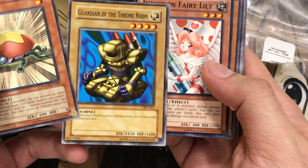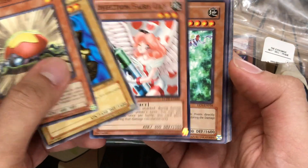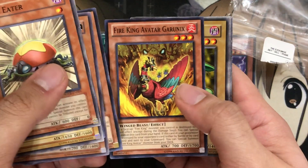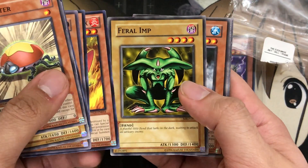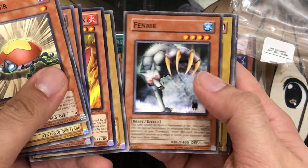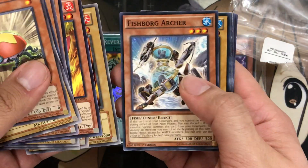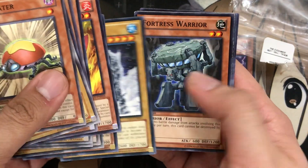You can just see they got these from all over — Spell Ruler, Shadow of Infinity. This is actually from Joey's World again. Etoile Cyber, Intercept Mado, Fire King Avatar Garunix. There's Feral Imp from Metal Raiders. Fenrir, another Feral Imp, Fairy Archer, Flame Manipulator, Fishborg Archer, Frostasaurus.